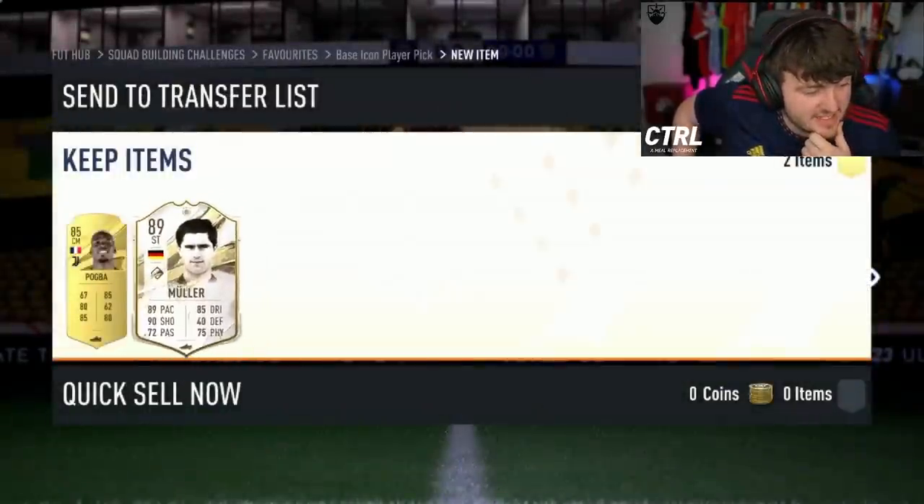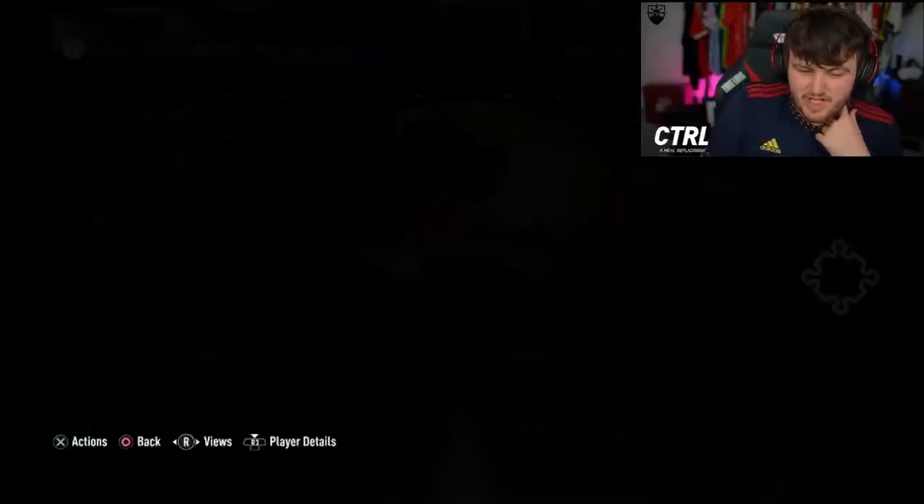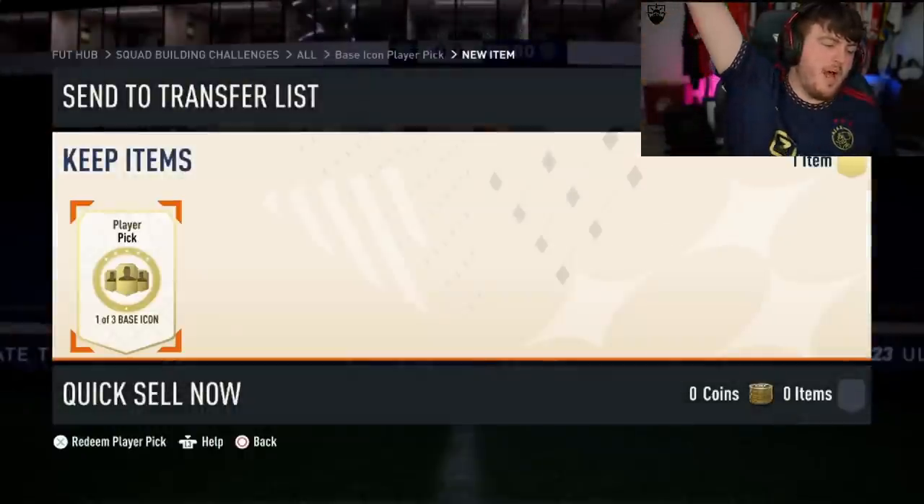Muller — very, very nice. Big W, you love to see it. That is actually a really, really good one. 400k? You take it. Base icon player pick — here we go.